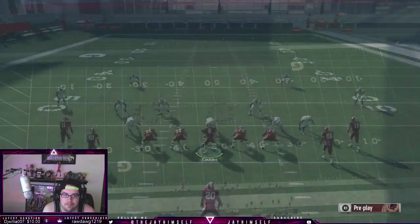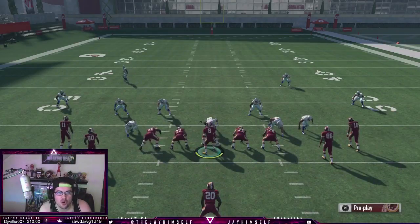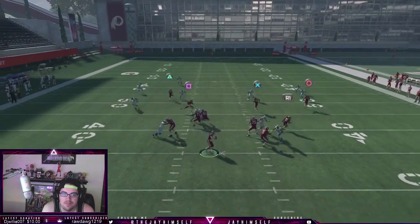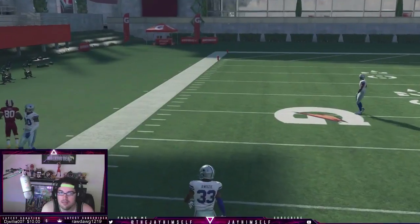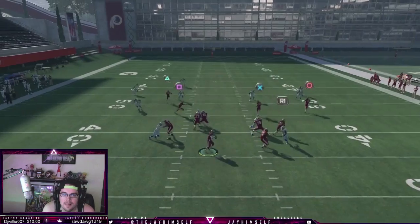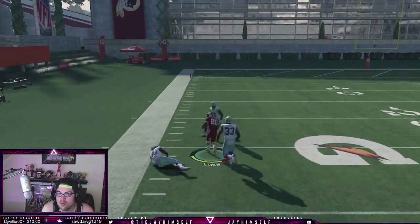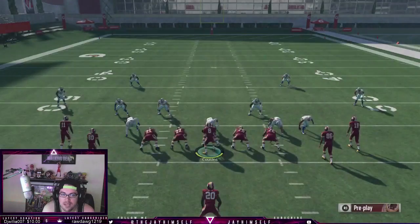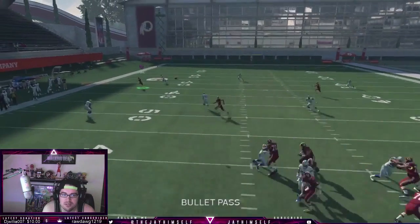Basically, until the game is patched, corner routes are nearly impossible to stop. You just wait till they hit the sideline and pass lead down. The thing about this formation is it's symmetrical — you don't know which way you're gonna attack the ball. The only way they can maybe stop a corner route without usering is playing cover four, shading down and pressing.